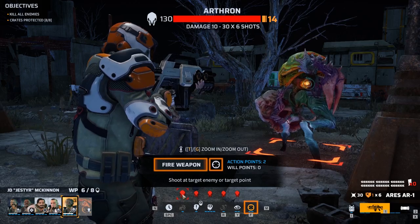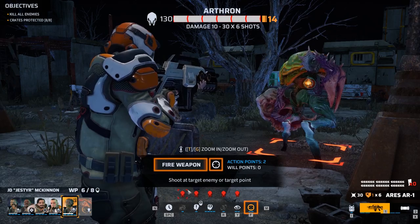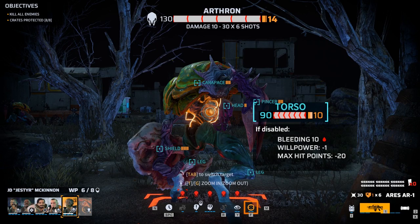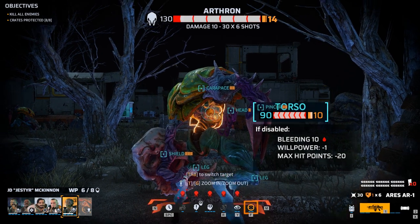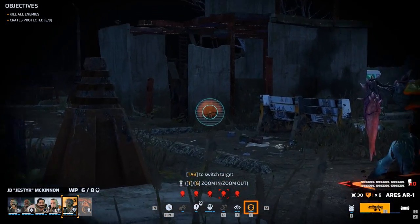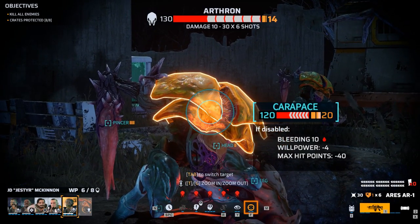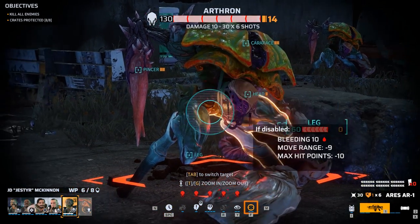Before we go any further we're going to explore the manual aiming mode. This can be accessed by clicking the crosshair to the right of the fire weapon button, or you can use the mouse wheel to zoom in and out. As we zoom in we switch into manual aiming mode. We can now use the mouse or controller to freely aim where we fire. As we zoom further in by pushing forwards on the mouse wheel, the crosshair gets larger. If we highlight enemies we can actually see information about individual body parts.